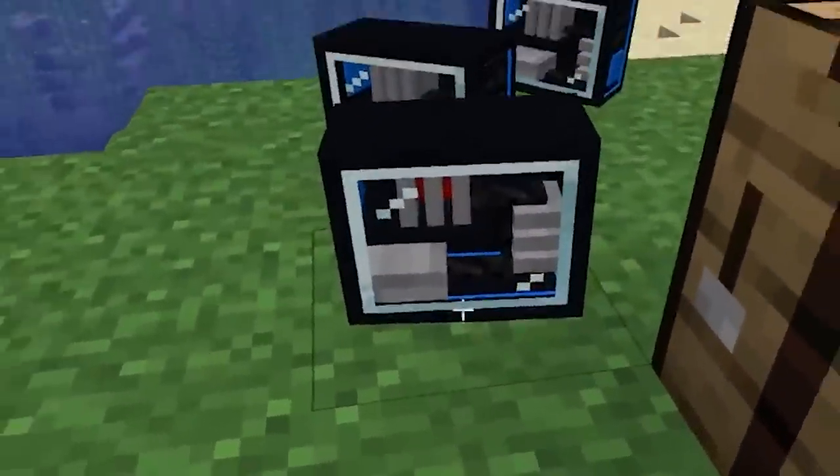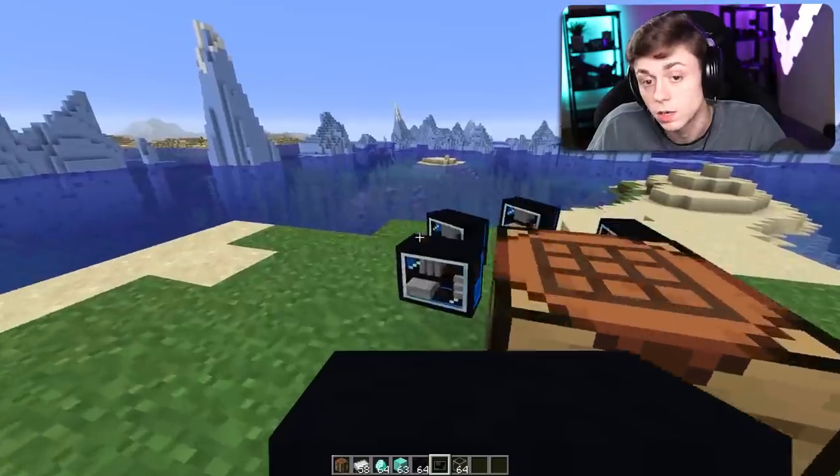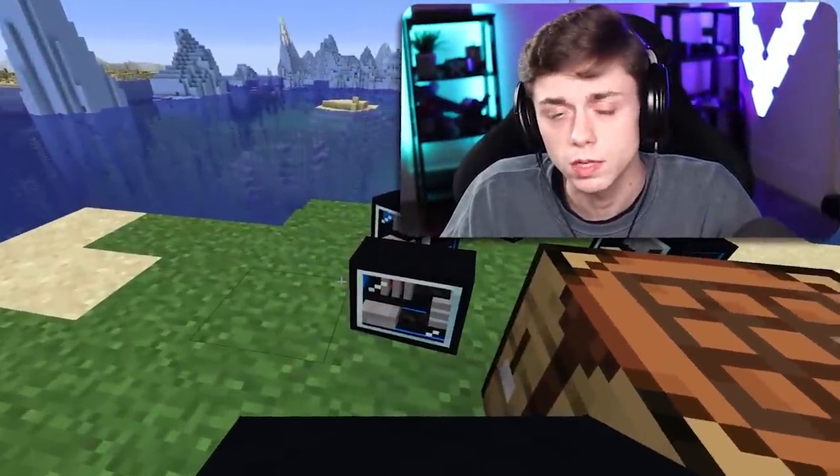We've got a bunch of PCs here. Look at that — we got the graphics card, the RAM sticks, the hard drive bays, and that's it. We don't need a motherboard. Contrary to popular belief, this is the only three things you need for a PC.